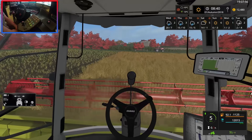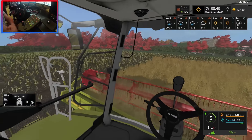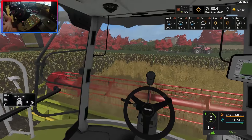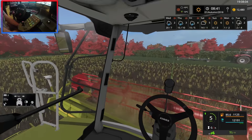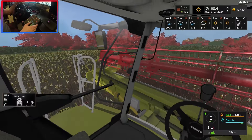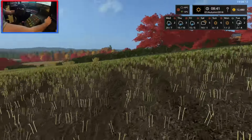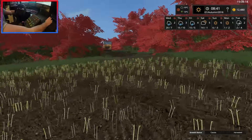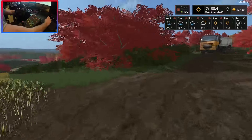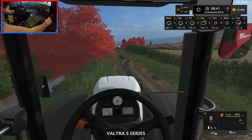We probably didn't need to bring the back trailer, but at least we've got it. We could actually do two crops — that's a good idea. Once we get this lifted up here, the pipe is out. Let's jump into the Valtra. We're going to tab through to the Valtra since we're simulating two different people.